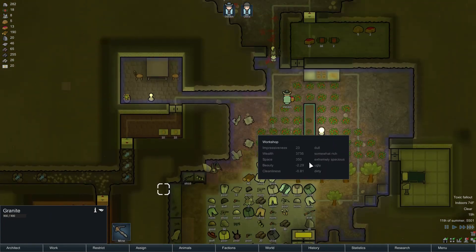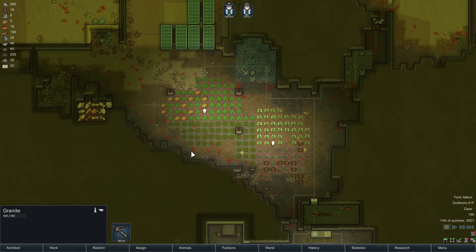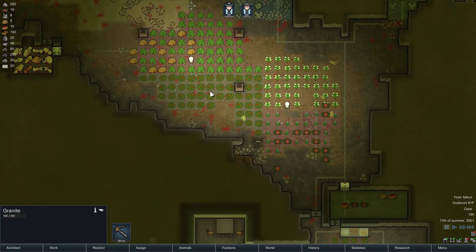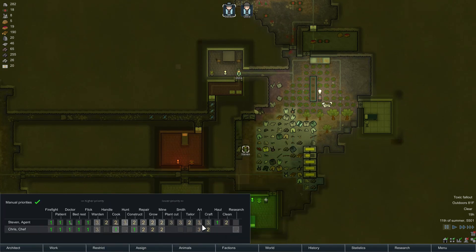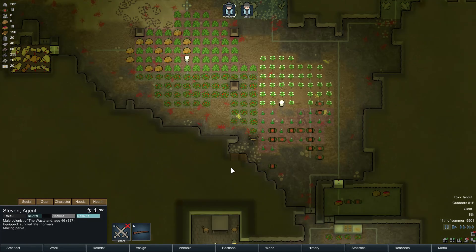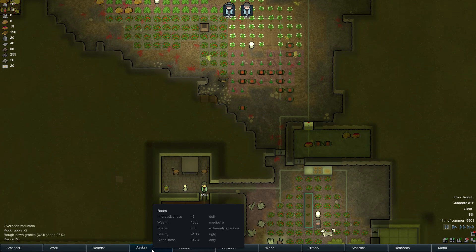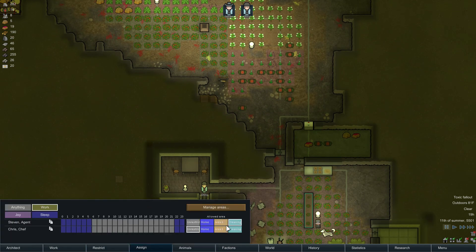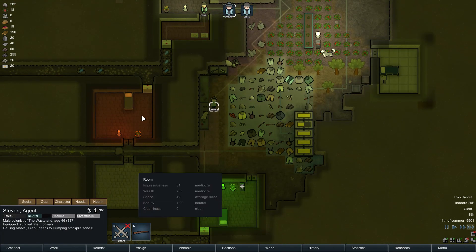Alright, Steven's done hauling — but he's not done hauling though, look at all this stuff. So why is he tailoring? Let's take him off tailoring. I want you to get all the food in there, chief. Oh, you know why? I got him restricted. There you go, go do your thing.